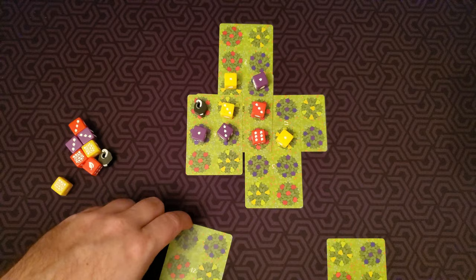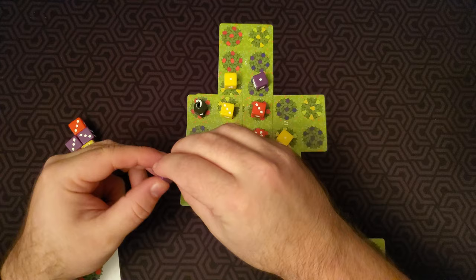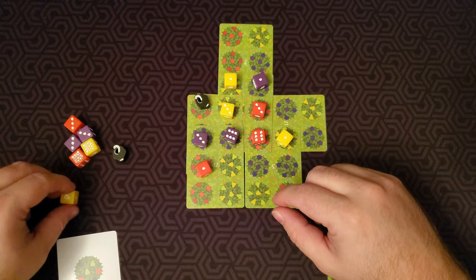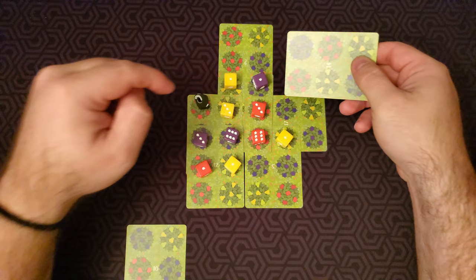Here's one that will match four of them — put the purples on top, the yellows on top. This one becomes a three, this three becomes a six, we get a red one and a yellow one. Draw, and now we're down to our last two cards. It's a very very fast game.